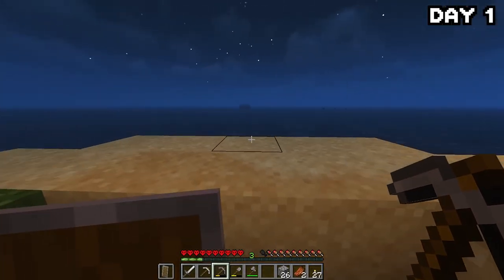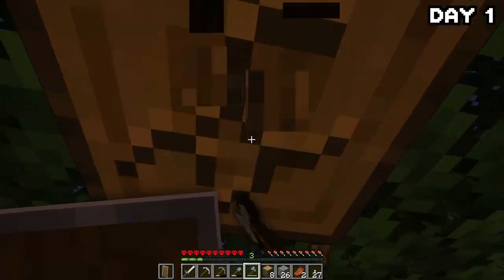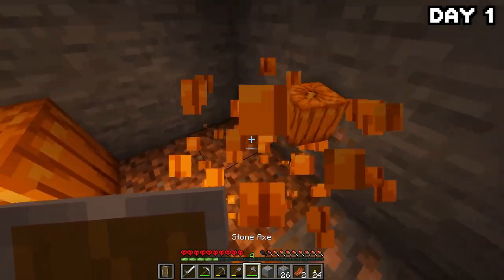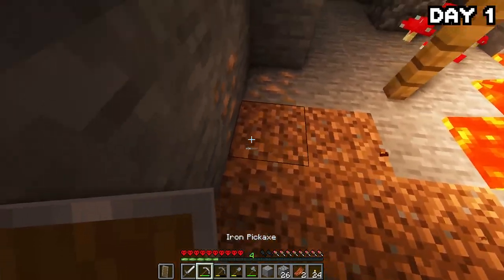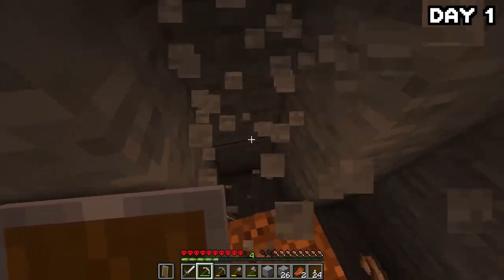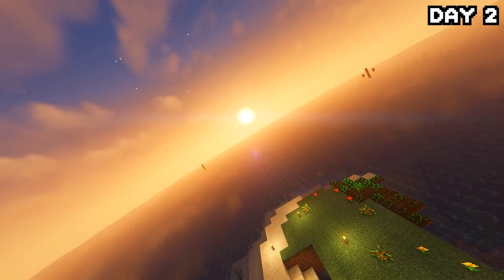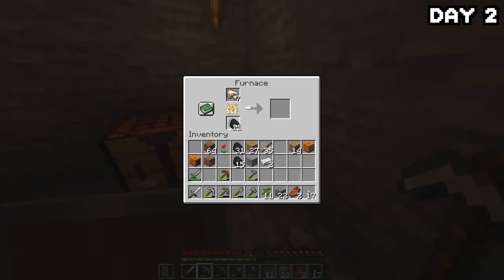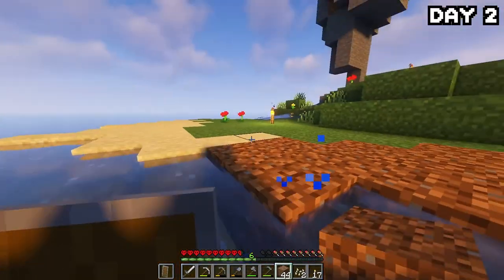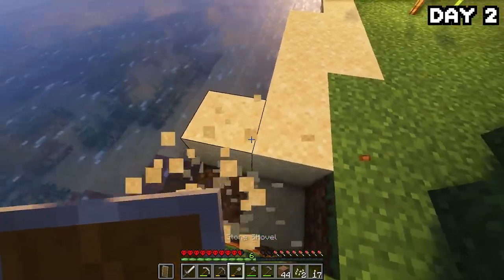I headed back to the surface and the rain had stopped. Two trees had grown on my island, so I quickly chopped them down and headed back into the bigger cave to grab more iron, coal, and — pumpkins? Yeah, there were pumpkins down here. I stayed in the cave for the rest of the night being careful since I had absolutely no armor. By the morning of day two, I had grabbed quite a bit of coal and iron, headed back up, started smelting it all down, and then expanded my island a little with dirt I'd gathered. Progress is progress.